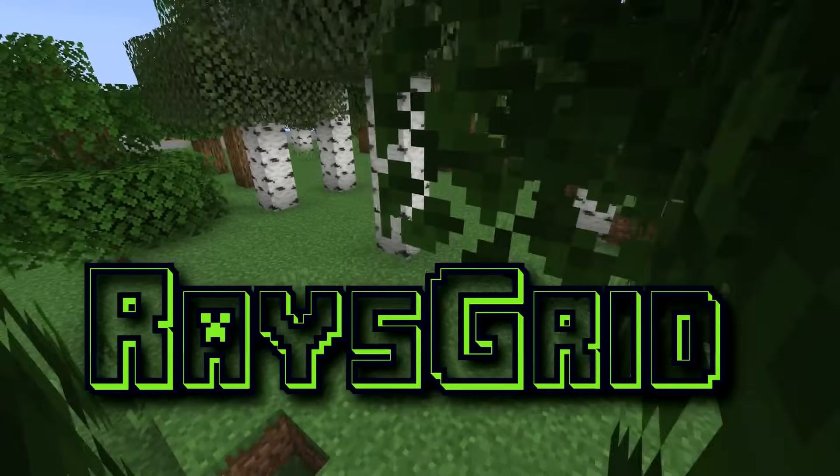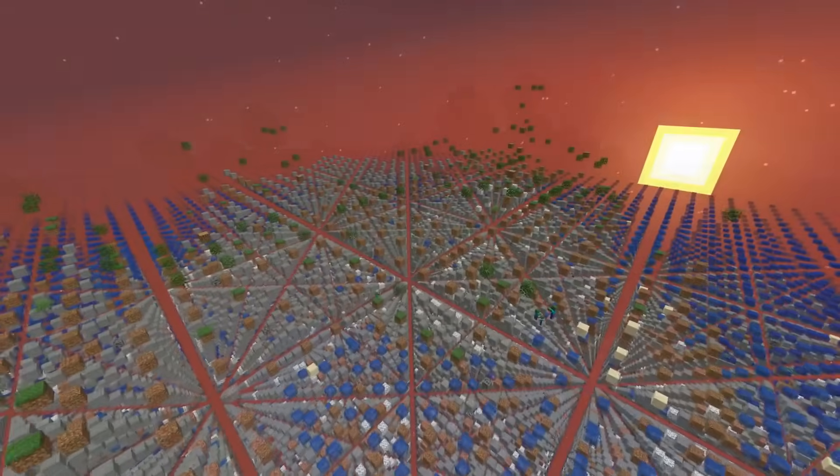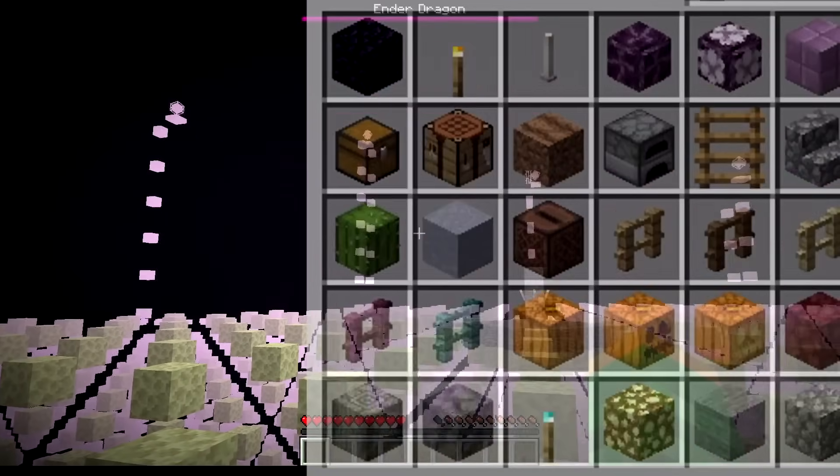This is Razegrid, a normal Minecraft world with 99% of all blocks removed. Despite its extremeness, everything is still possible, with the goal of this series to obtain every advancement, item, as well as mob.